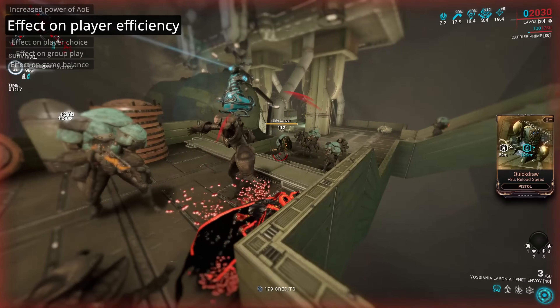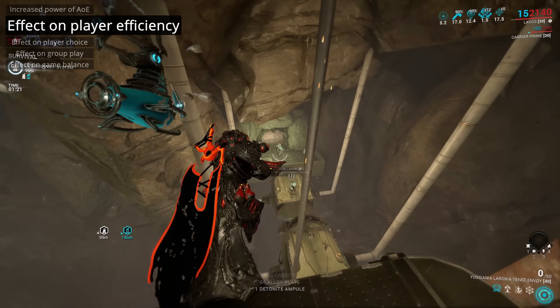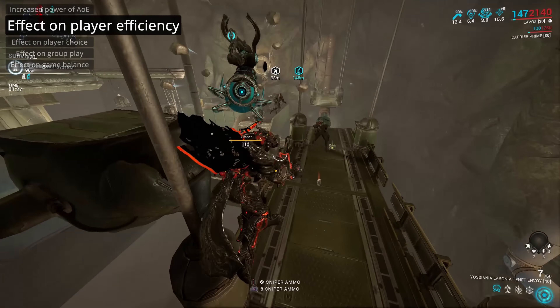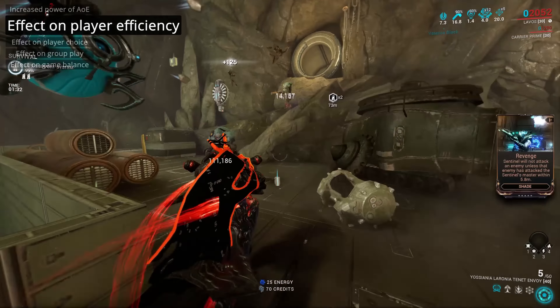Newer mods have come out to buff damage, multishot, and radius sky-high. Self-damage was entirely removed in favor of the easily negated self-stagger, reducing the risk of using an AoE weapon down from potentially one-shotting yourself to either mildly inconveniencing yourself or no effect at all.